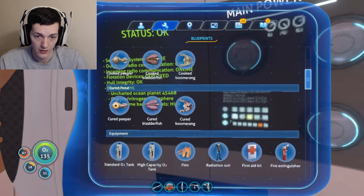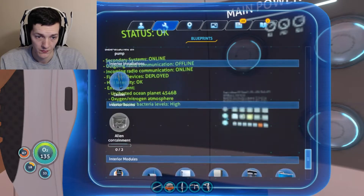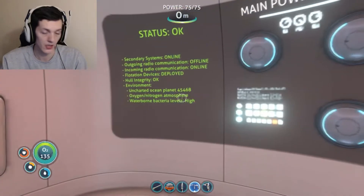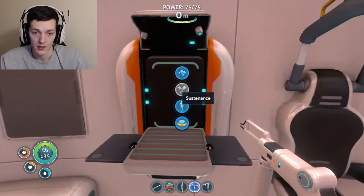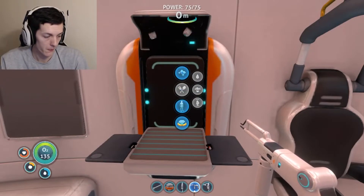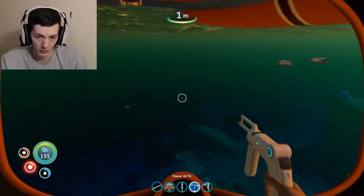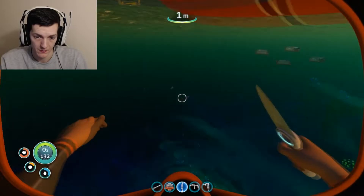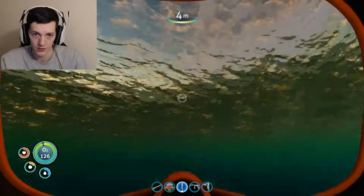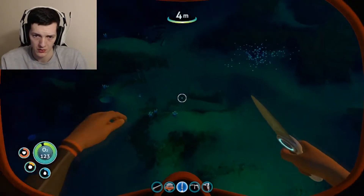Cooked boomerang. So the question is, how do I make sustenance? We need to go catch some fish. That would be an important method right now — catching some fish. You look like you're good food. We just sliced him.